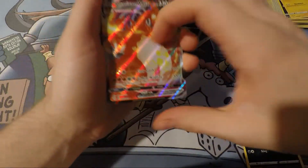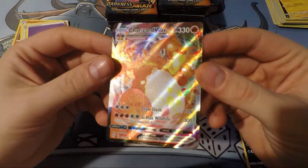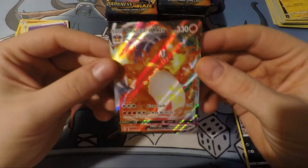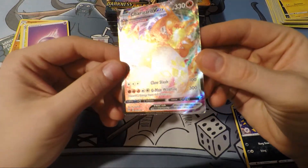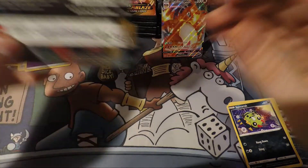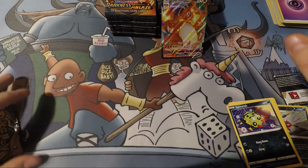Oh man, check that out. Wow. Four out of six packs are hits? I'll let him watch over us. Man, that's a card I wanted out of this set. Look at that. We'll let him watch over our other pack openings. Who else even cares what else is in the pack? There's some sweet Dugtrio art. That's awesome.